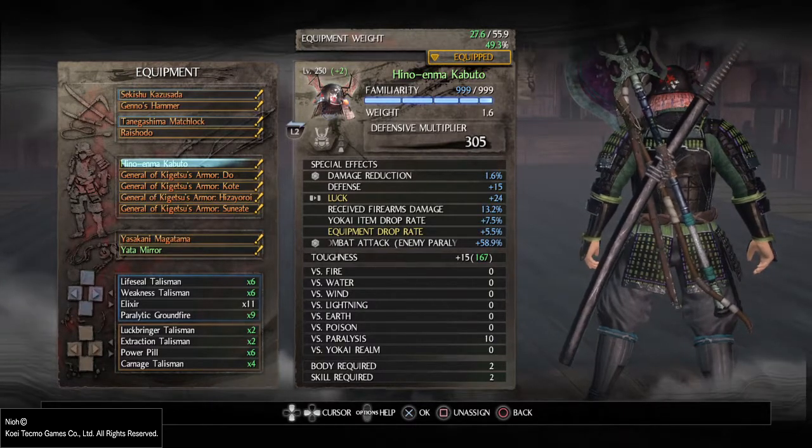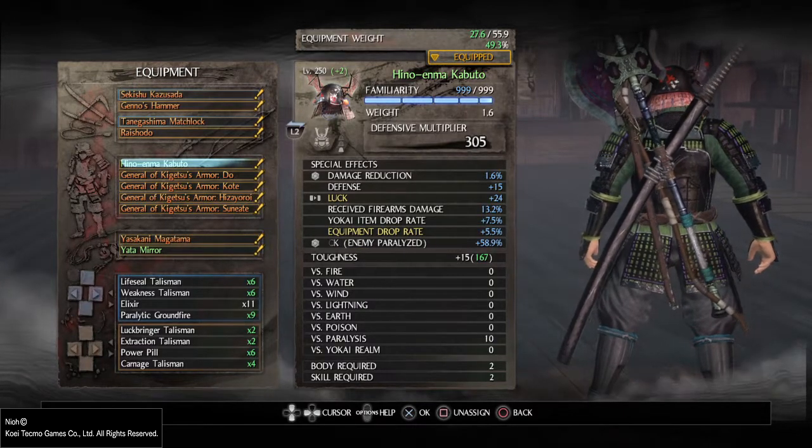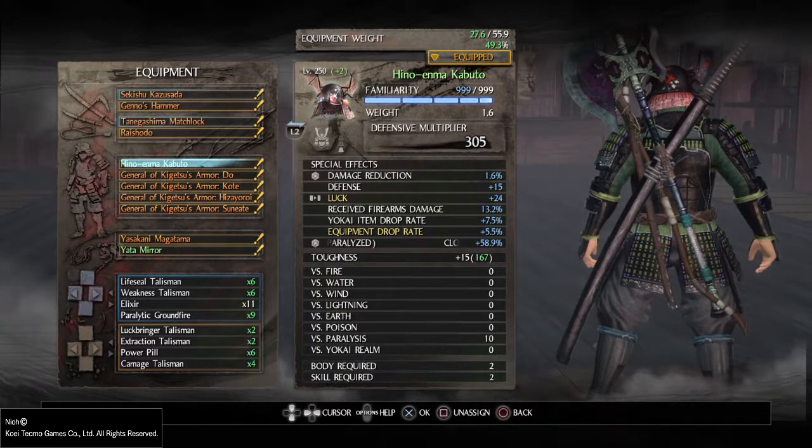You can farm for the smithing text from Hino Enma and forge it at the blacksmith. Or if you kill her enough, you may actually get it as a drop.